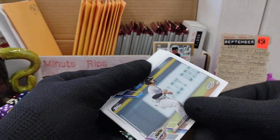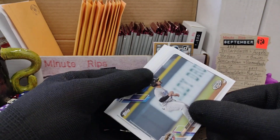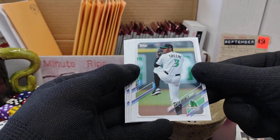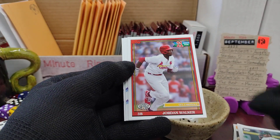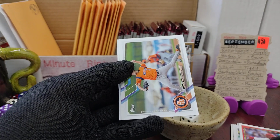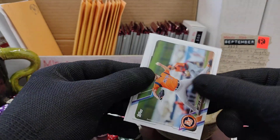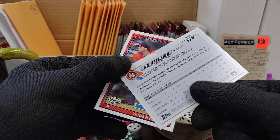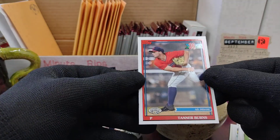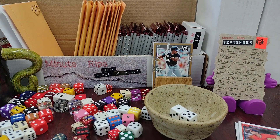We've got Shuckers — they must do corn. We've got Rock Cats, we have Dragons. Jordan Walker, Pro Debut. We have Matthew Liberatore and Tanner Burns. Let me know which one's your favorite. Thank you for watching and see you next time.